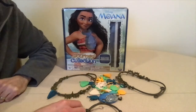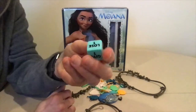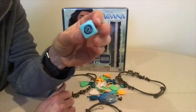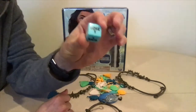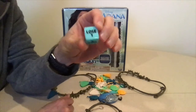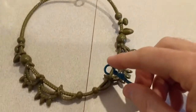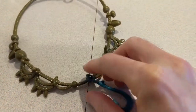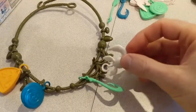The youngest player goes first by rolling the die. The six-sided die has four symbols on it, and the player must follow what the die says, then their turn is over. If they roll a take one, the player will take any charm from the center. If the player already has four charms, they can swap any charm out for another and their turn is over.